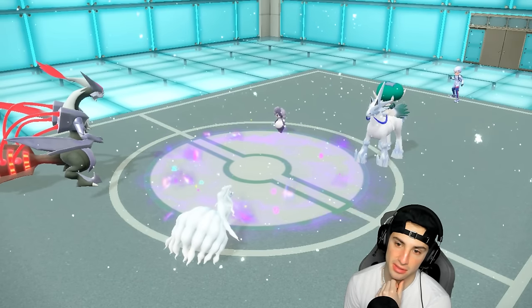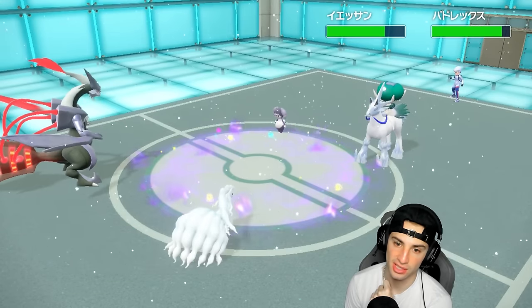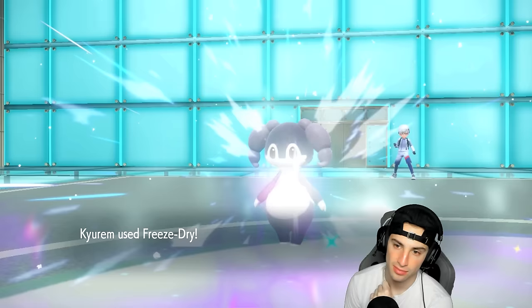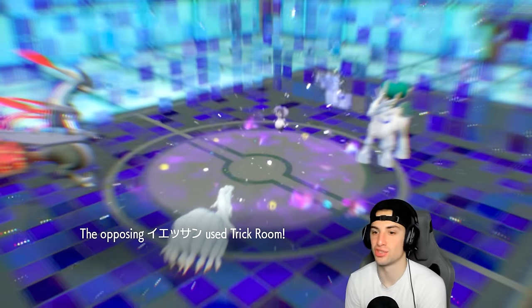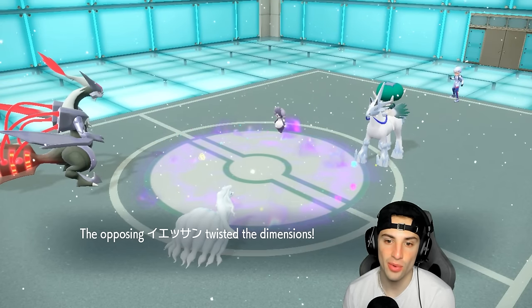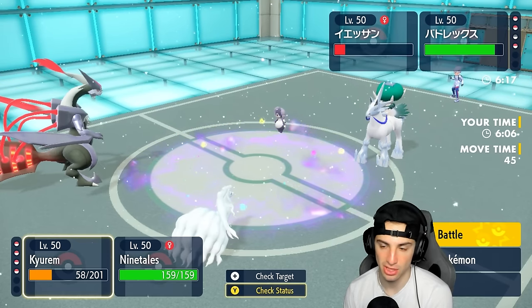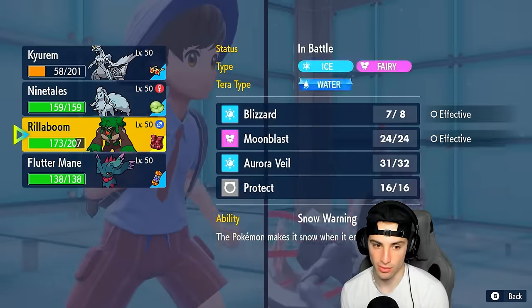Blizzard fires — give me a freeze on Indeedee! Nope. And we go for Freeze-Dry here doing some nice damage, almost picking up the KO. But there's Trick Room — so now things are getting a little dicey. We've got low HP Indeedee, low HP Urshifu. Calyrex is the scary one by far.